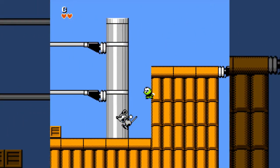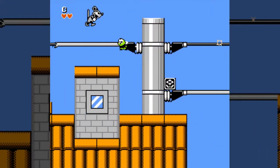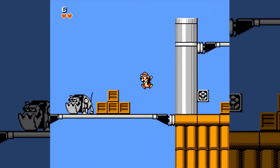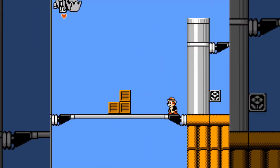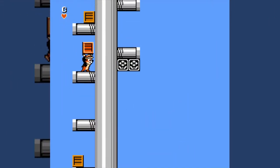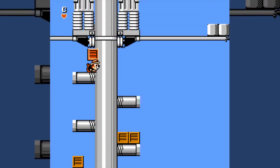Big boxes generally hold more special items. Here we get Zipper, who gives straight-up invincibility — nothing can touch you — and Zipper will actually go right after any enemy he sees. Those little panels all over the place, the flowers, are essentially your coins. When you get 100 of them, a glowing star will appear on the left side of the screen.